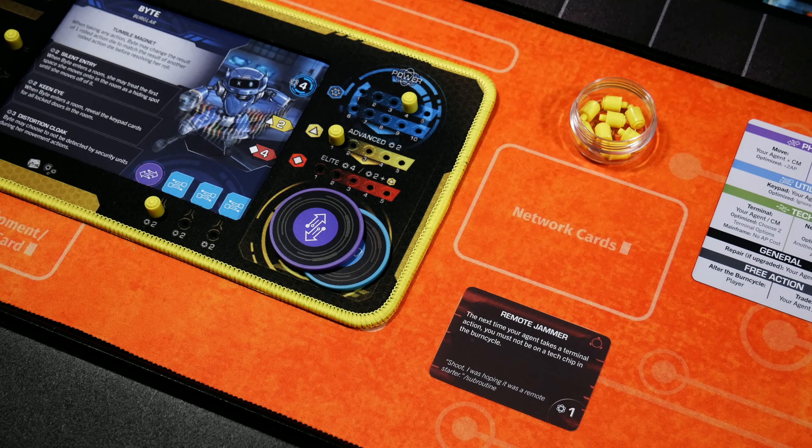We are now ready to jump right into the flow of a game. Burn Cycle is broken down into rounds, and a game can consist of any number of rounds. In a round, each player takes a full turn starting with the first player and continuing clockwise around, then the corporation takes a turn. A player turn consists of: route power, build your dice pool, take actions, navigate the network, route power again, and then degrade the burn cycle. Let's jump into the very first turn of the game, starting with Byte as the first player.